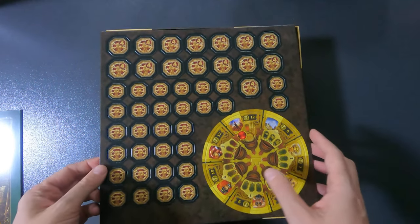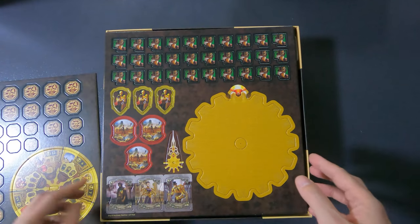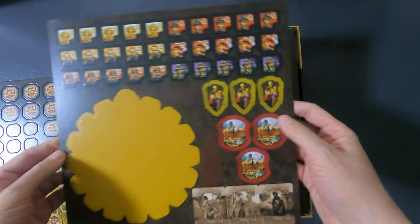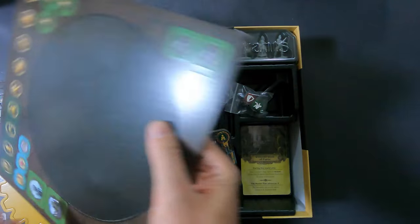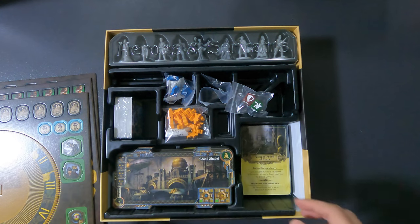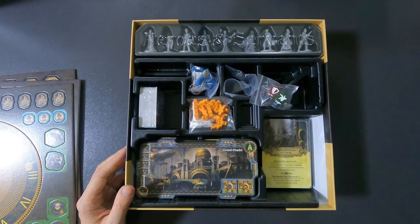Now onto the punchboards — oh, they are so pretty. Sorry for geeking out but it is just really beautiful. I really hope the game lives up to the anticipation. For the rest of the components I'll sit down. There's a fair bit to go through here. I'll start with the non-miniature components — the miniatures will be done at the end, covering all expansions in one go, so you can skip forward if you only want to see those.